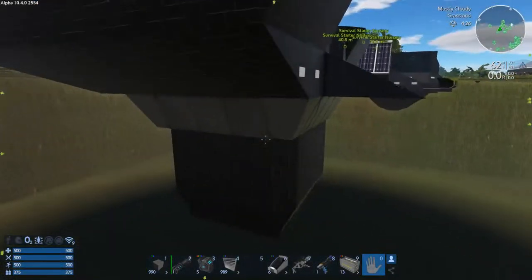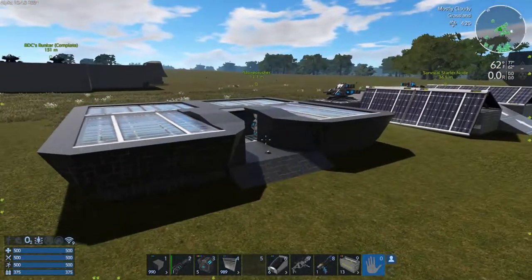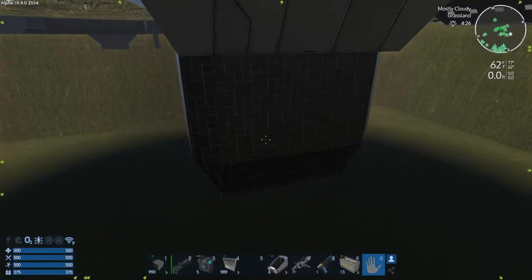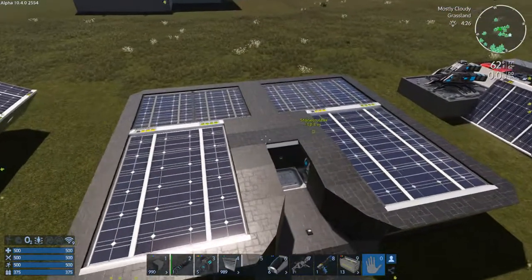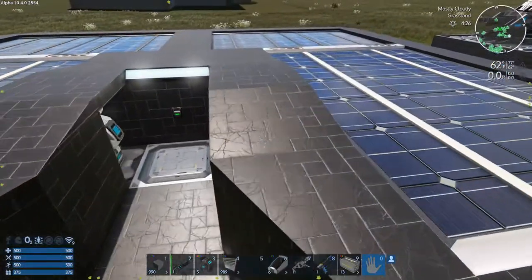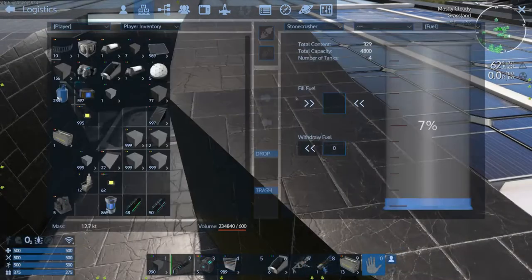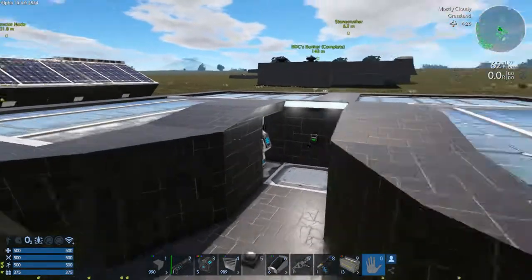It is partly subterranean. Like all these other builds I do down here, it has a concrete sarcophagus, as I call it, for the core block, fuel tanks, and other essentials that are down there. It has 4,800 fuel capacity, and it's pretty cheap to build.